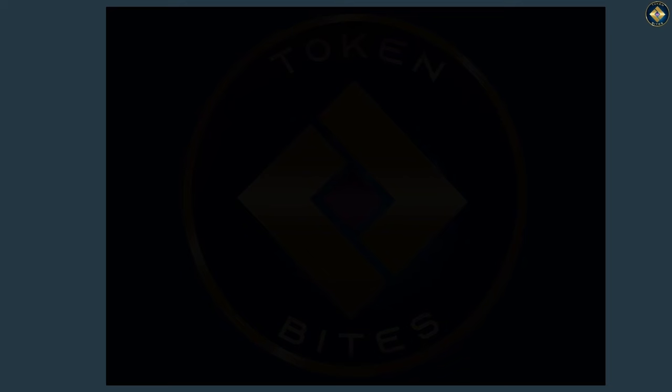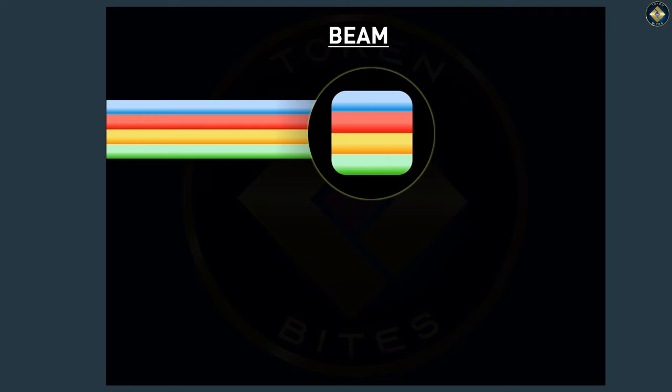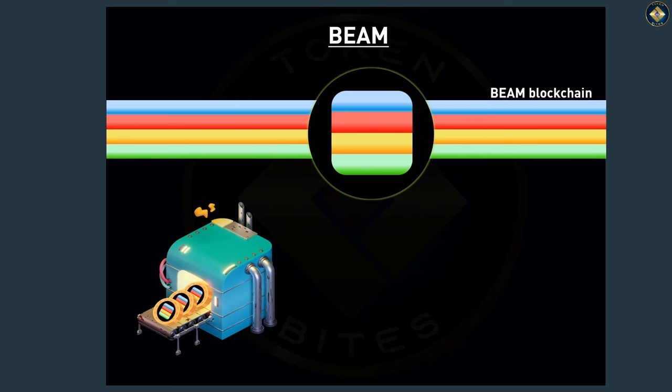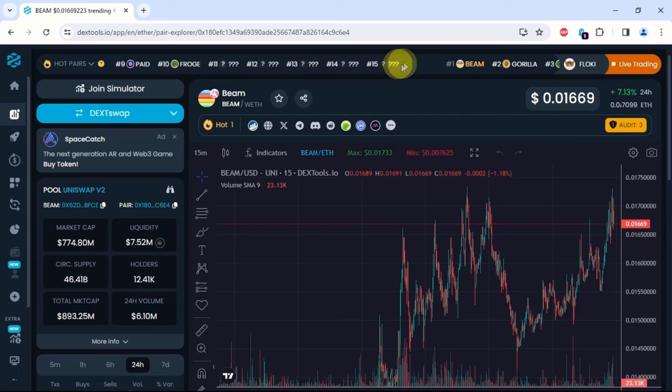To sum it up, the Beam token is the native token required to interact with the newly launched gaming-focused Beam blockchain. The Beam token smart contract contains a minting function which investors should keep an eye on. They should also be mindful of the liquidity pool ownership, which is currently concentrated around a few owners and not burned. However, all of this has not stopped Beam from becoming the top trending token on Dextools.